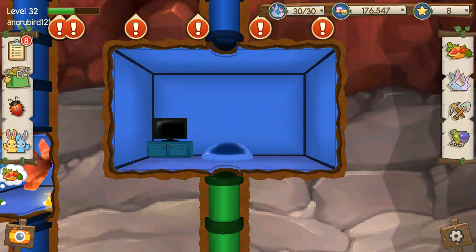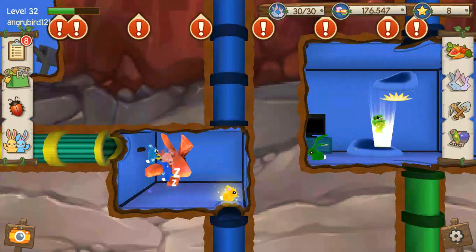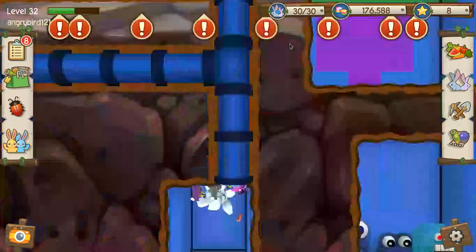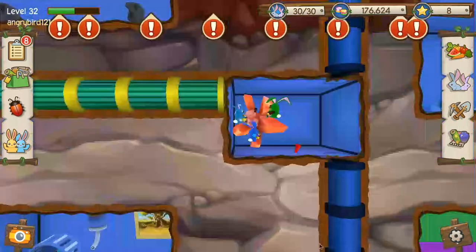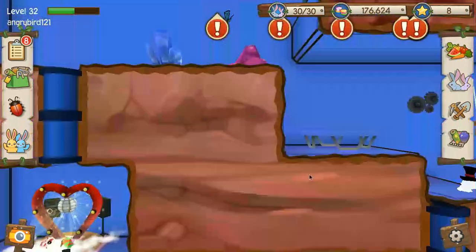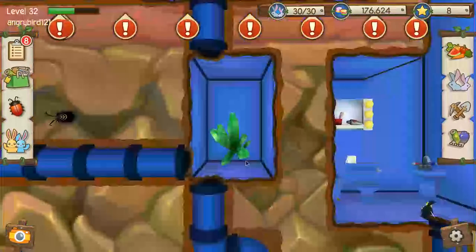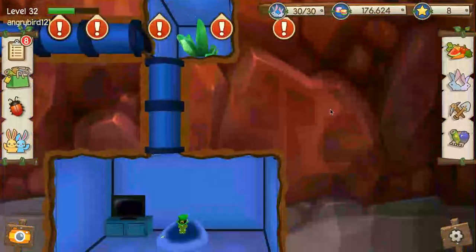I think they took the sound effects from each other, because I think Animal Jam took a sound effect from Angry Birds too — the noise that the Mighty Eagle spell makes when it's activated is the same noise that a phantom mimic chest makes when it disappears in the River's Heart adventure.